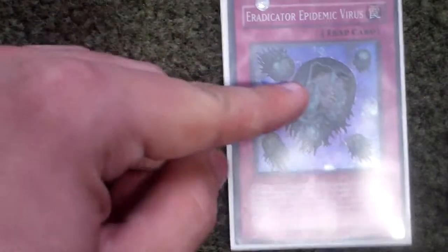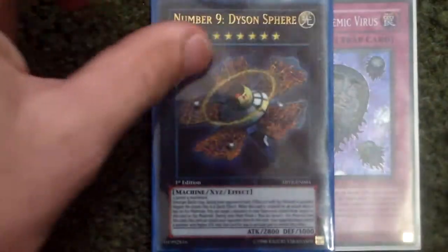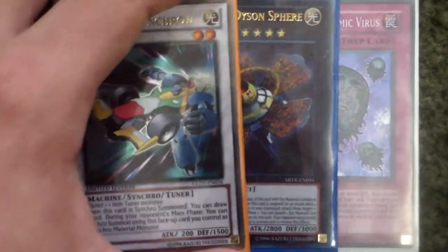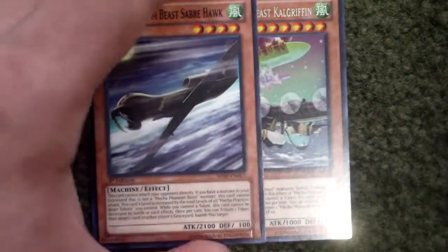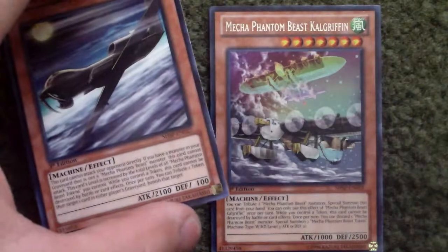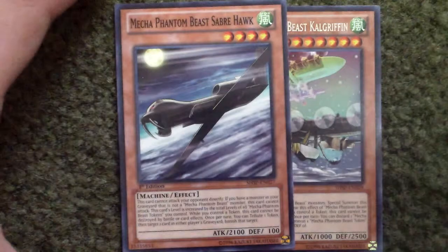Here's some of the trades from locals that I managed to trade for: Virus, Number 9, Dyson Sphere — for all of the Synchron cards. Really good. I can actually use him for Shooting Quasar whenever I want to use him again. And then two of the newer Mecha Phantom Beast cards — Kyle Griffin, so I probably pronounced that wrong, and then Saber Hawk.